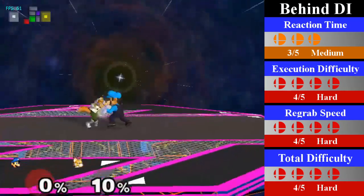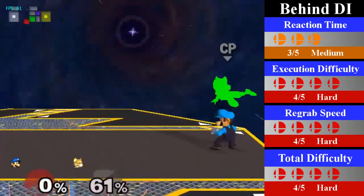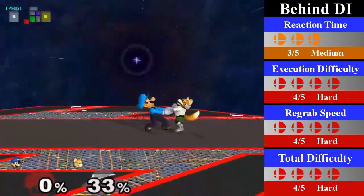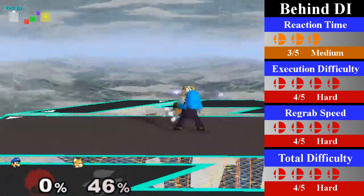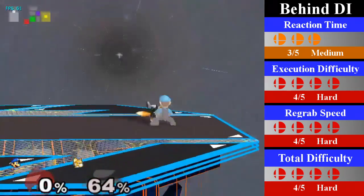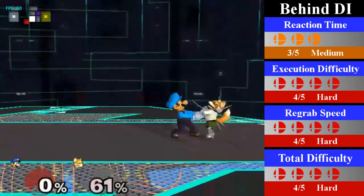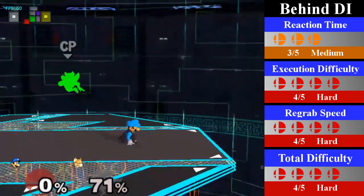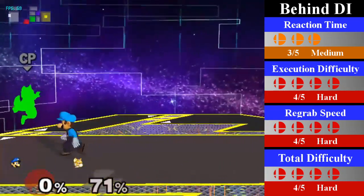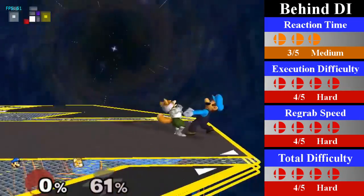For behind DI, Luigi can regrab from 0-45% and 55-110%, but you can get a combo regrab at 45-55%. From 0-45%, Luigi just needs a quickly turnaround dash jump cancel regrab — quick reactions are needed, making this pretty difficult. From 45-55%, Luigi has to go for a wave dash up tilt regrab, as Fox gets sent too far for a running grab and hits the ground too early for a wave dash grab. You want to hit with the early backwards part of the up tilt, and Luigi can regrab in either direction afterwards. From 55-110%, Luigi can go for wave dash regrabs, and wave dash up tilt regrabs are possible but not required. You can end this with a wave dash attack follow-up, although if Fox goes off stage, you can't really follow up that easily.